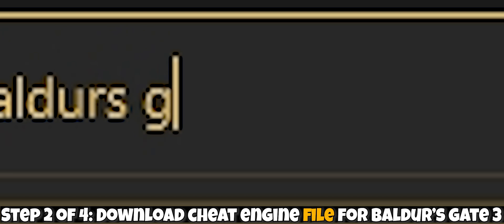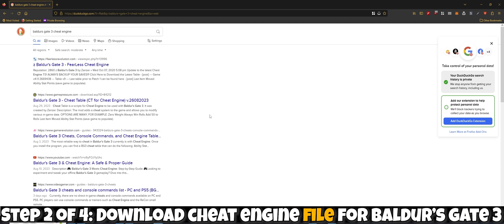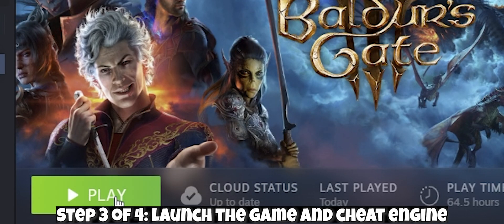In the search engine of your choice, look up Baldur's Gate 3 Cheat Engine, and the first few links should have sites that provide the file you need. This was the first site that popped up for me, so that's what I'm using. Go ahead and download. Congratulations, you're already half the way there. Next, we're going to launch the game, and then we're going to launch Cheat Engine.